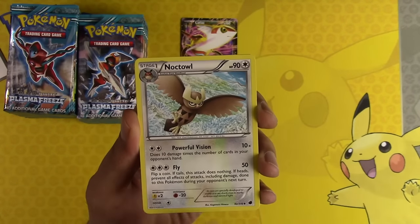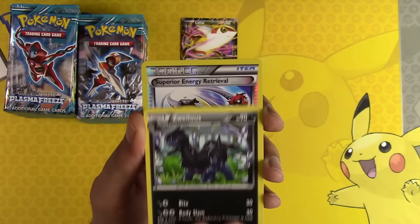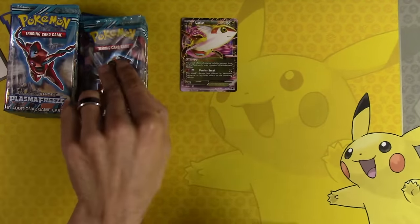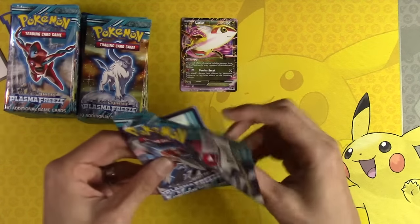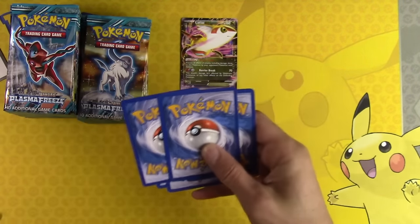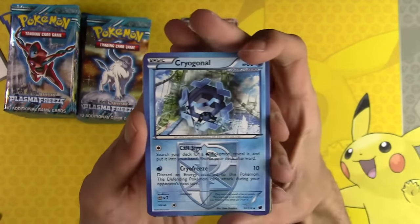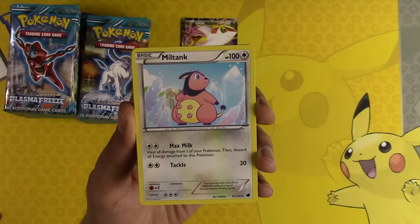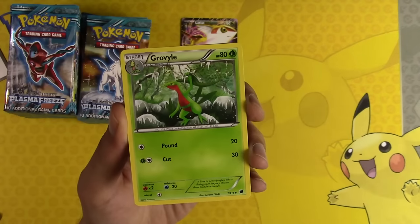Vaporeon, Noctowl, Zubulus, Superior Energy Retrieval, Cacnea, Cacnea. Hopefully we get at least one secret rare - there's at least another $50 one in here. Krokorok! Oh my god, I have a Torchic right now. Miltank. I'm so nervous opening this set.